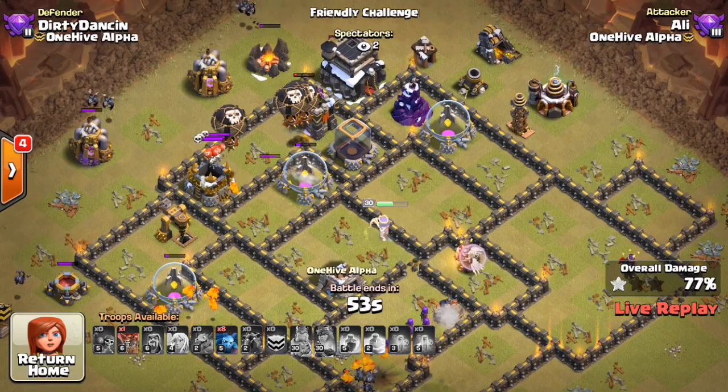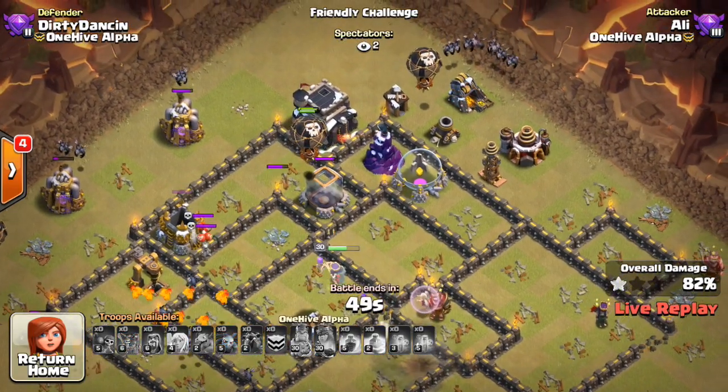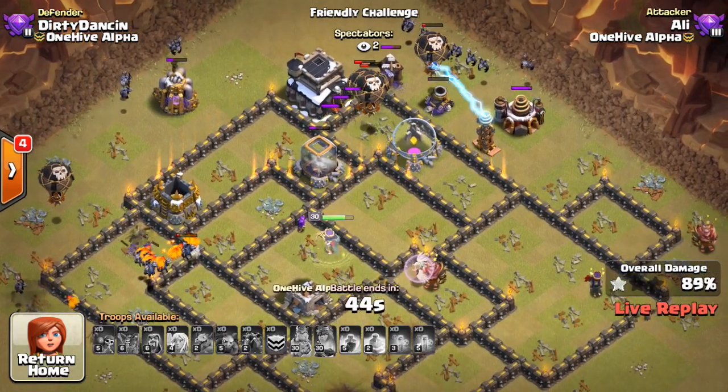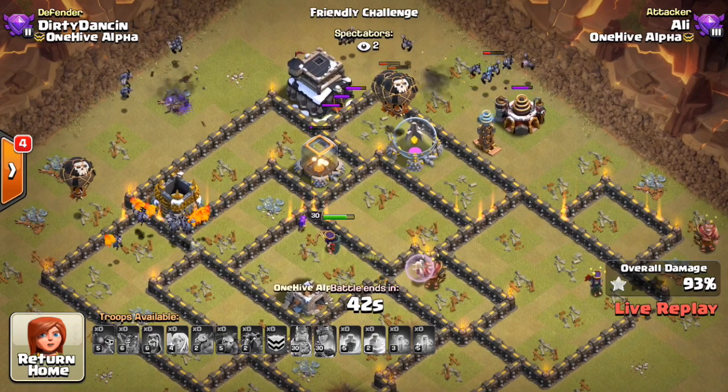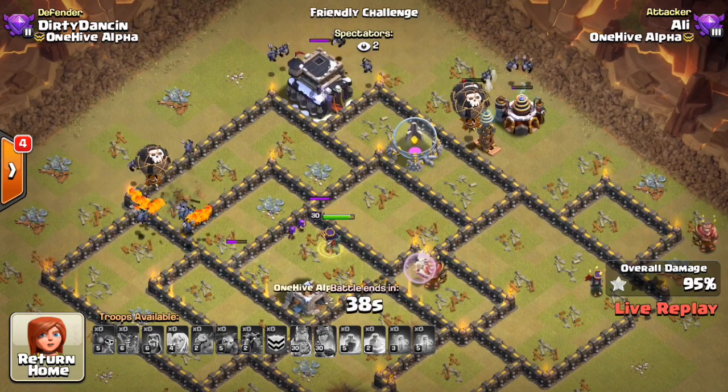Maybe not necessary, but it definitely helped — because these balloons are closing in on just a Wizard Tower and a Tesla, instead of three Wizard Towers, a Tesla, and an Archer Tower. It helped that he got more value at that angle. As a result, gets the three stars. Nice attack.